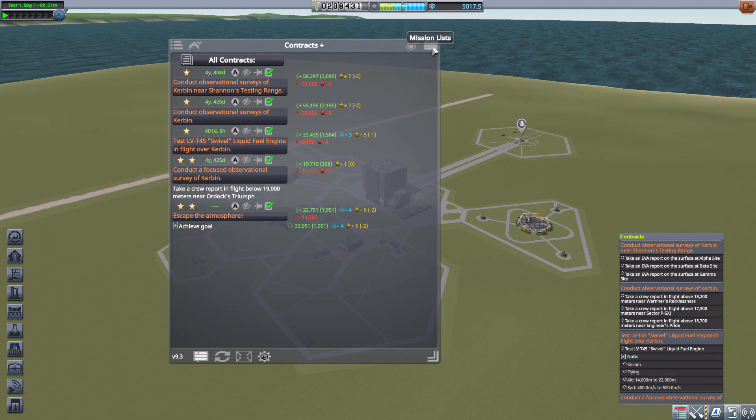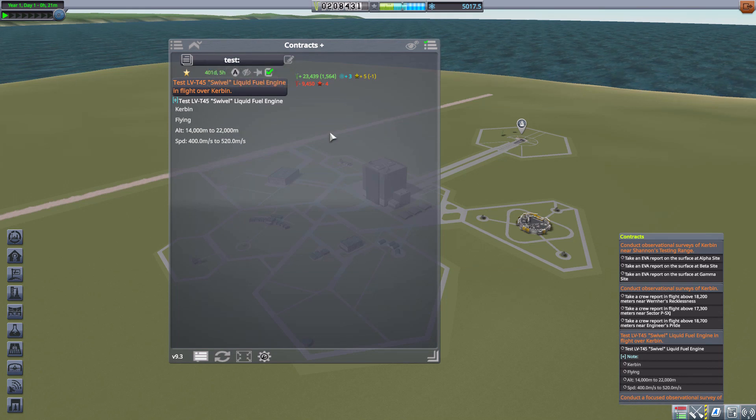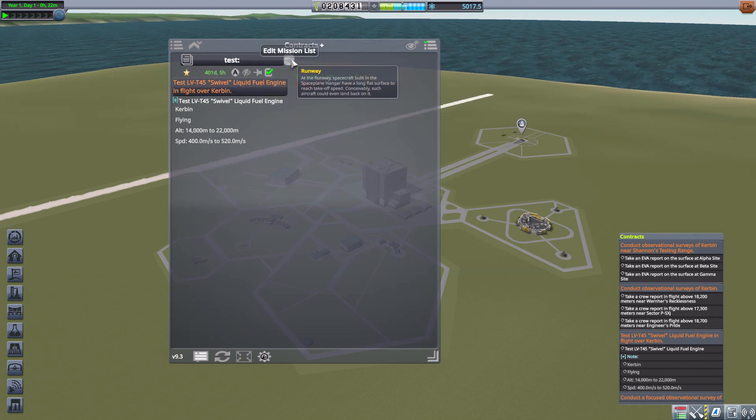Mission lists are my favorite thing in this entire mod. Even with Contracts Plus, by default you just see everything in a big list like the standard contract viewer. But here you can actually create mission lists and put individual contracts — or groupings of contracts — into them. For instance, if you're planning a mission to the Moon, you can put all Moon-related contracts into your Moon base list so those are the only ones you see in the UI. That alone makes this mod worth it to me.